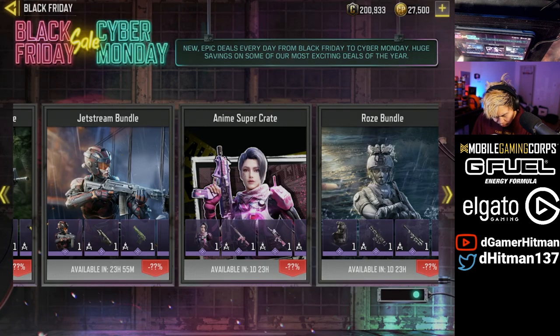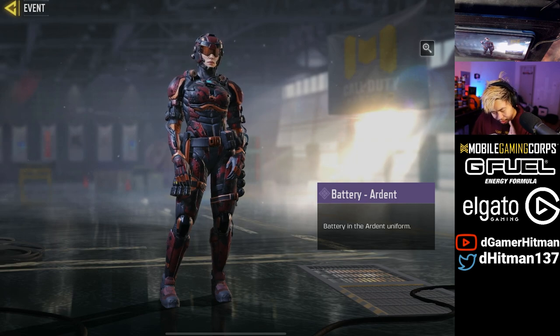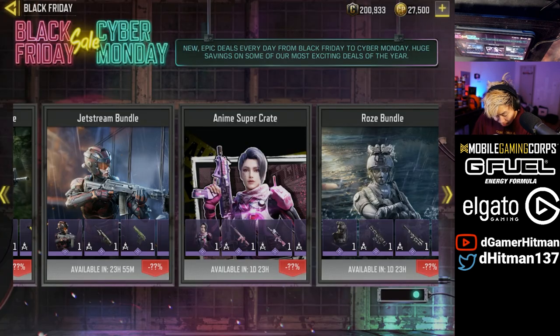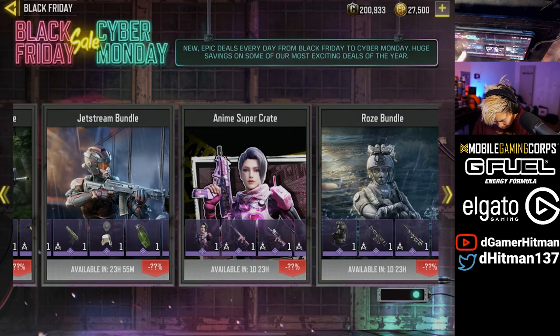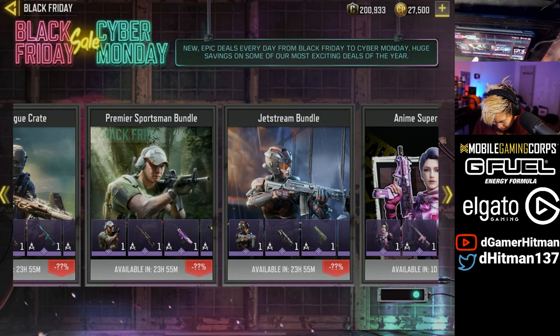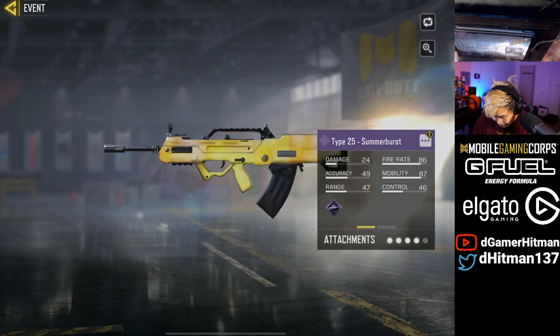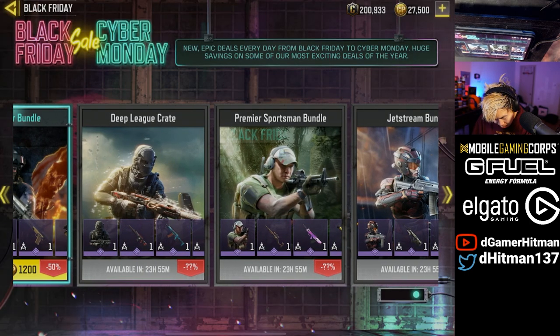I've already unlocked a few of the anime crate items. This Jet Stream one I have never seen before — the battery skin is sick. That might be a new bundle or new crates because I've never seen these ones before. We also have the Ronin Lone Dragon, which I believe is an older one, along with some Type 25 Summer Burst — that's a kind of cool little camo.